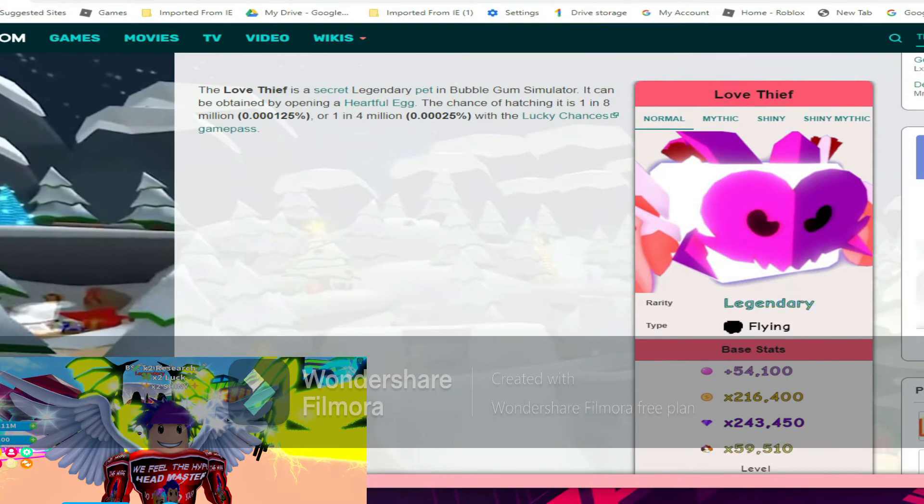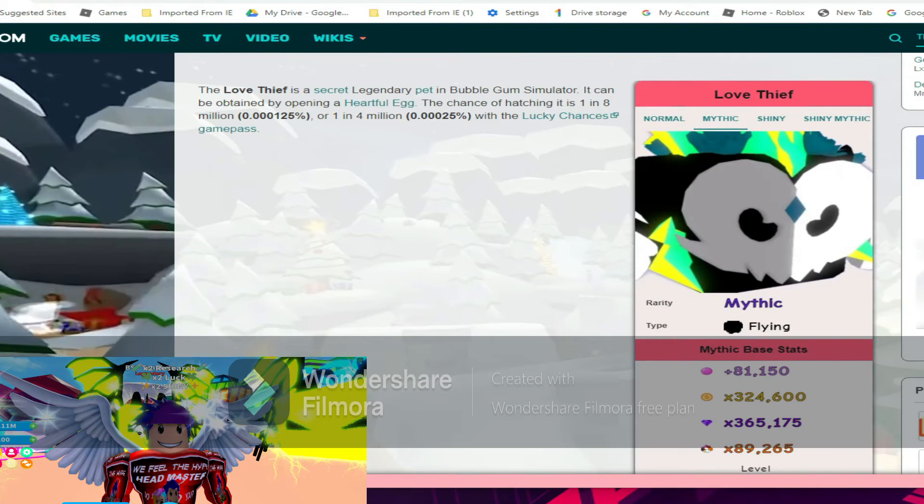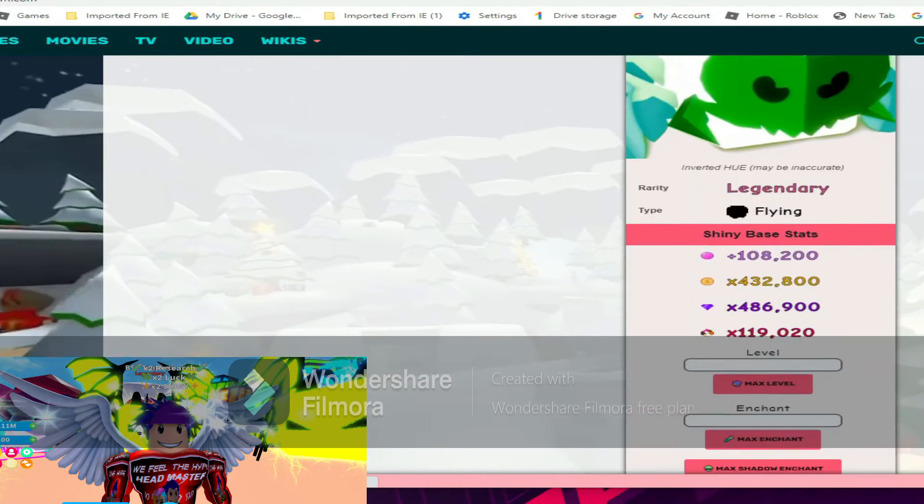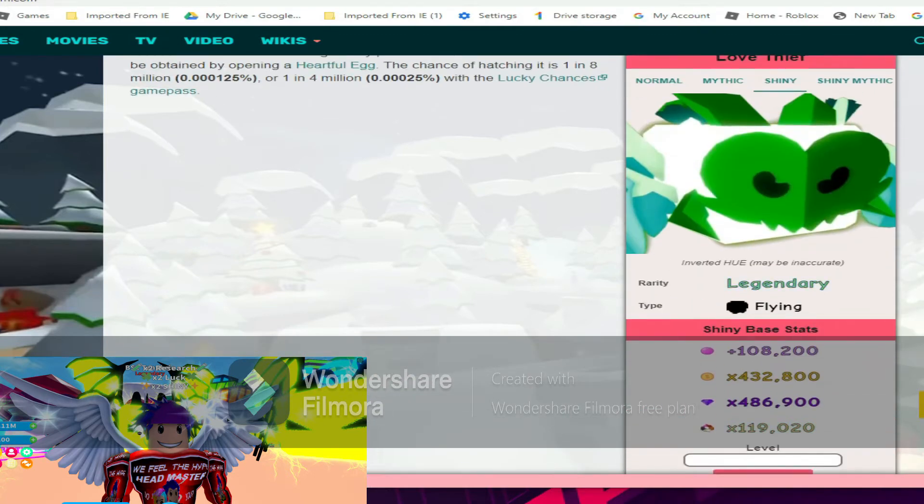The stats for the normal Love Thief are 54k bubble blowing power, 216k coins, 243k gems, and 59k world currency. Mythic is 81k bubbles, 324k coins, 365k gems, and 89k world currency. The shiny one is 108k bubbles, 432k coins, 486k gems, and 119k world currency.